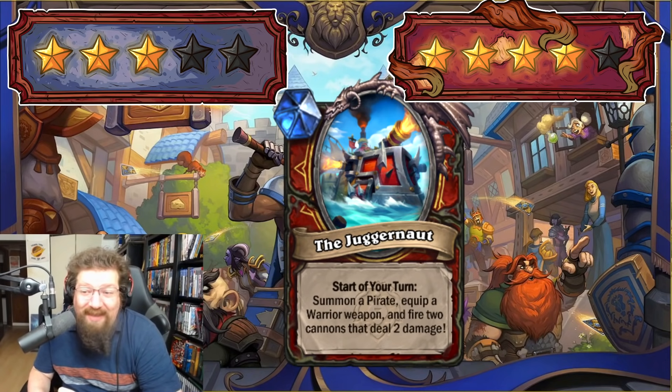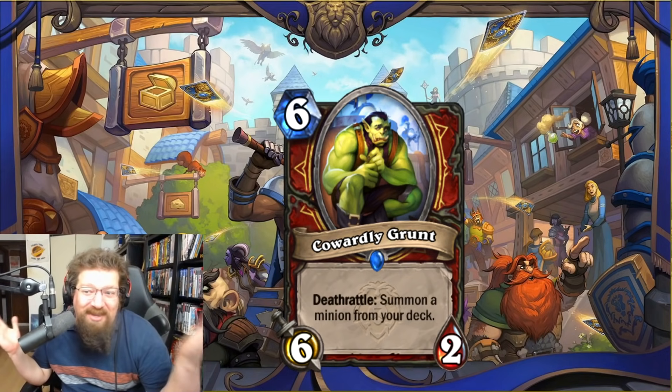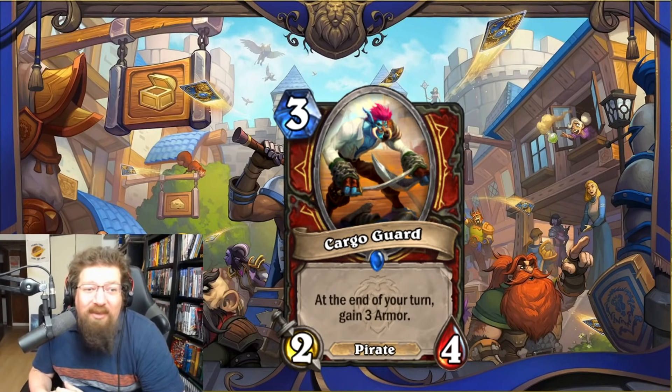We have Cowardly Grunt — six-mana 6/2 — deathrattle: summon a minion from your deck. Unless you're playing very specific Big Warrior stuff this is pretty bad. It messes with your other cards that recruit your big minions. I'm giving this a one in Standard and Wild. Big Warrior is a thing, but this screws up Big Warrior as much as it could help it.